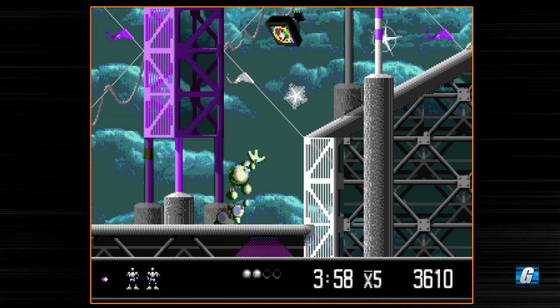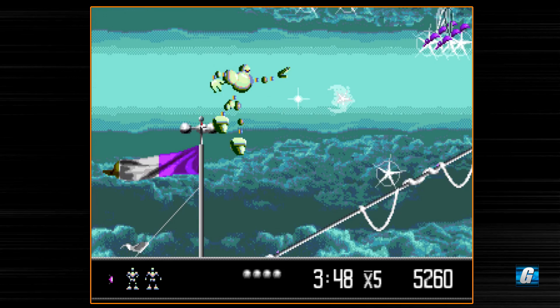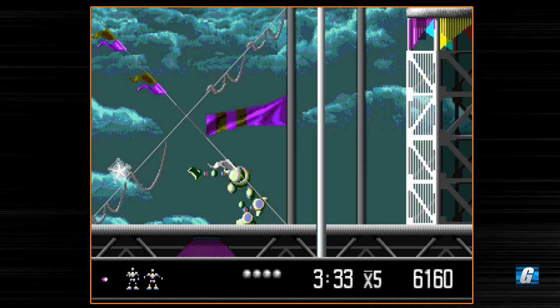These flying bug enemies are some of the most annoying enemies in the game. They have a tendency of appearing just right as you scroll the screen up and they just land right on your head — very irritating to deal with. One good thing about them though is they do have a tendency of dropping health pickups pretty frequently. So if you're lower on health, you can try to slice your way through them and get some health back.